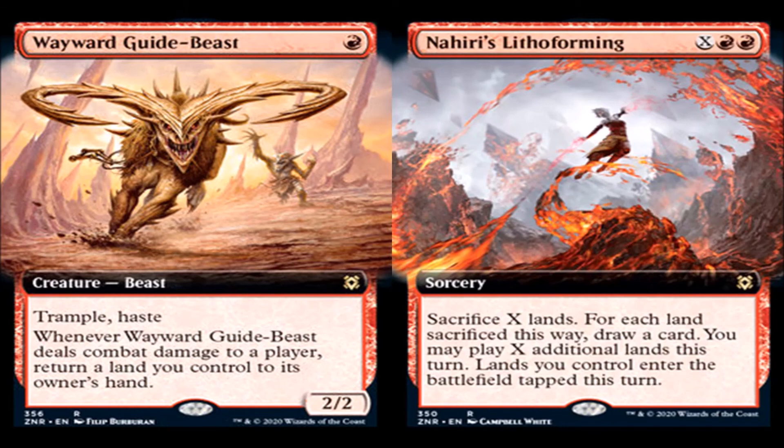Nahiri's Lithoforming: X mana in two red for a sorcery, rare. Sacrifice X lands. For each land sacrificed this way, draw a card. You may play X additional lands this turn. Lands you control enter the battlefield tapped this turn. It's kind of like Scapeshift to me, except you draw cards instead of going and getting more from your deck. But it does let you play those X additional lands. I would hope that you're doing this in a landfall deck and this is your gambit — your bomb trying to get your landfalls all to go off in the same turn. But it seems like a lot of mana and a lot of effort to do landfall. I don't know how to judge this card.